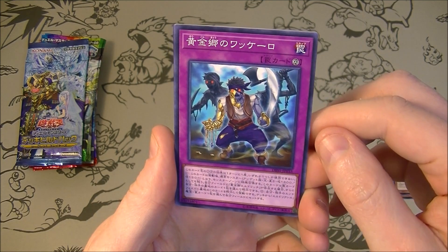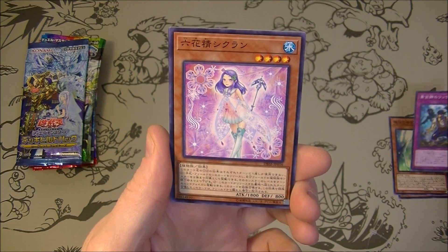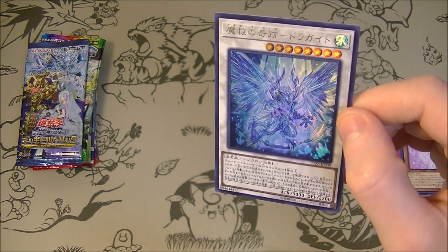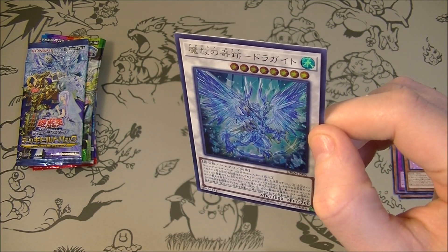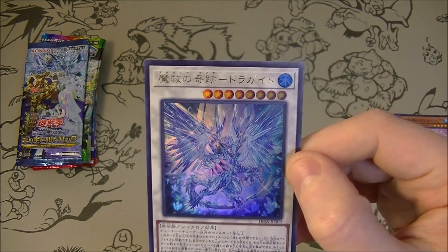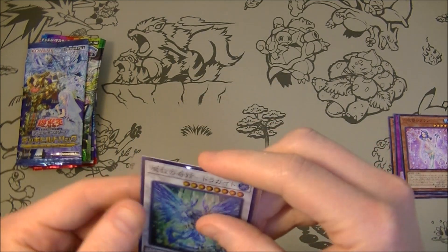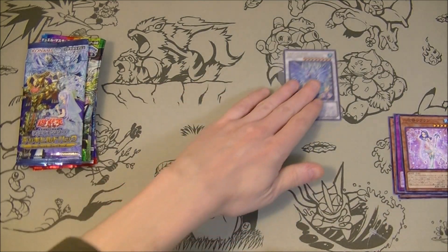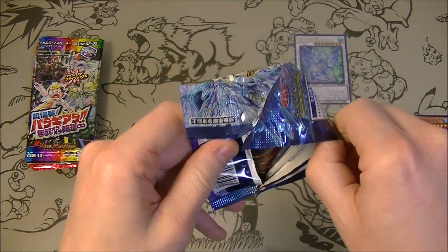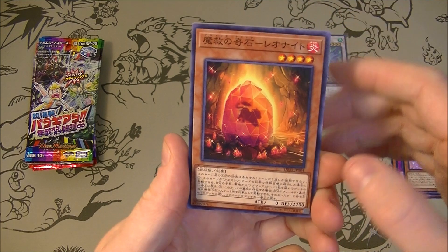Ooh, zombie pirate - zombie robot pirate? Interesting. We got an ultra rare - Sea Code. Adamashiraisdragaito. We have to check if that's worth anything, but it is ultra rare so that's good - there's only three. Whether that is a good one or not remains to be seen. Moving to the next pack - so I don't know if we just got lucky in that pack or what.